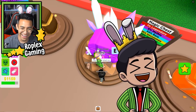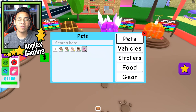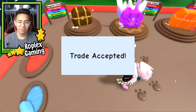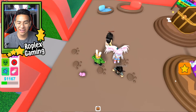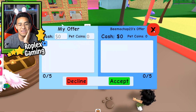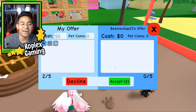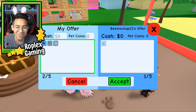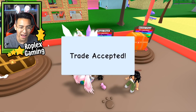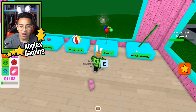Let's go again — come on, legendary pet! Baby pig — what rarity is that? Uncommon, not too bad. This guy asked for pets, so actually yes — I'll give him a dog. Trade accepted! Shout out to you, fan. Now let's find BMO Chop and give him a free pet too — a dog and a cow, since he gave me that Easter rocket car. He wants to give me a mouse. Trade accepted — I was gonna give it to him for free anyway.